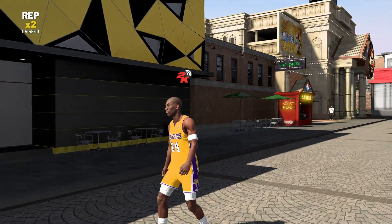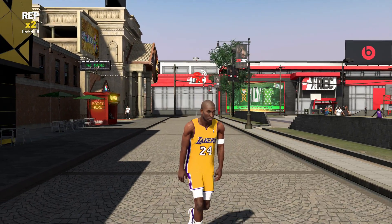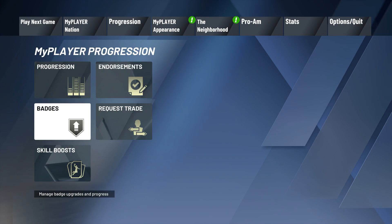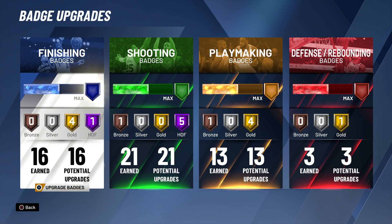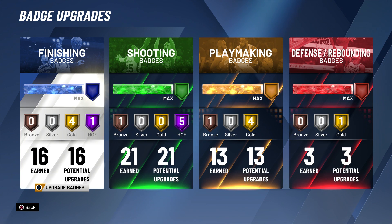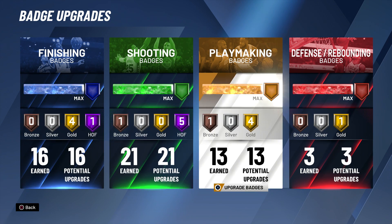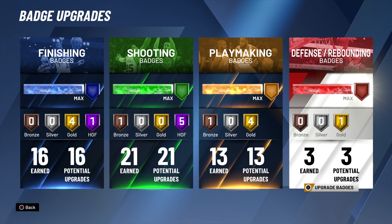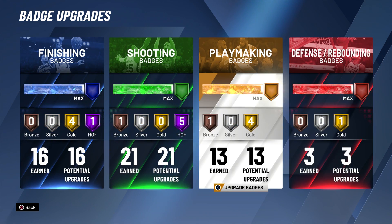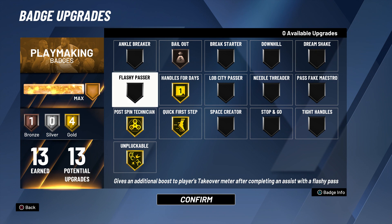Today I am bringing back the Kobe Bryant build. I wanted to do this video for a very long time. We're gonna be using every single one of Kobe Bryant's animations. We are here on our scoring machine build — 16 finishing, 21 shooting, 13 playmaking, three defensive badges. We'll start with the defensive badges. I got gold clamps — you guys know Kobe in his prime was an amazing on-ball defender. And for playmaking, we got handles for days.